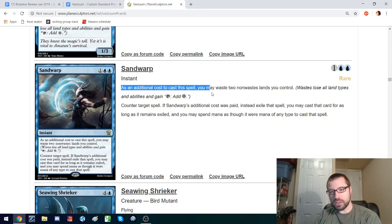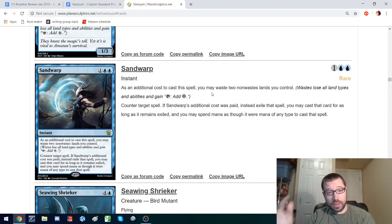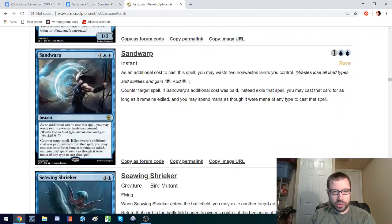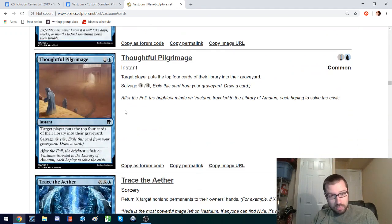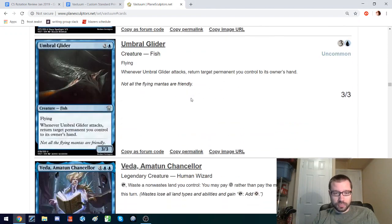Sand Warp is kind of similar — it has an optional waste, so it's not an on-demand thing. You cast it and counter a spell, and if you wasted two non-waste lands, you can cast that spell later whenever you want. Sand Warp might actually end up being the strongest waste card because it's optional. Decks can run lots of these without worrying about hurting their mana except when they know it will not hurt their mana, and then get a big advantage from it. There's also a mill instant that doesn't lose card advantage because you can salvage it later. There's nothing like this currently in Custom Standard, and I would appreciate that being in the format just so I can make my janky mill decks.